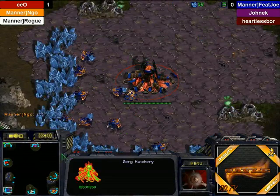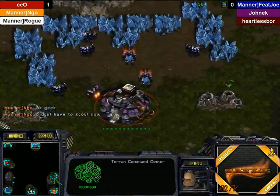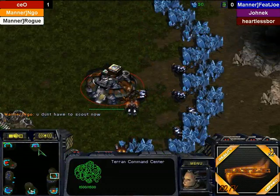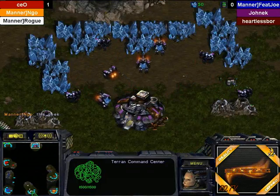Feetjo will be blue Zerg in the bottom left, Yannick purple Terran in the 12 o'clock, and another Terran, Heartless 4, in the 3 o'clock position. So two Terrans and a Zerg against one Protoss, one Zerg, and one Terran.